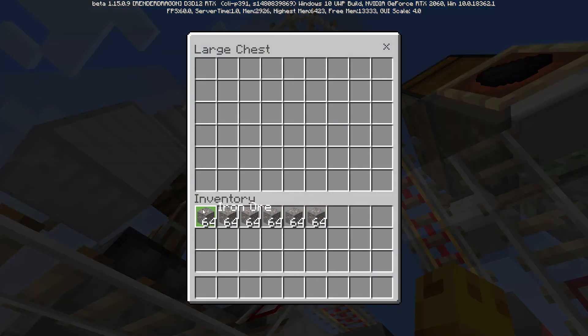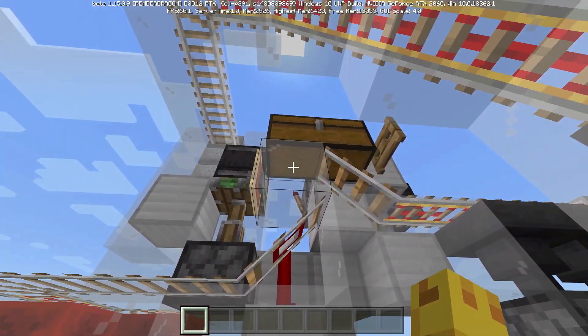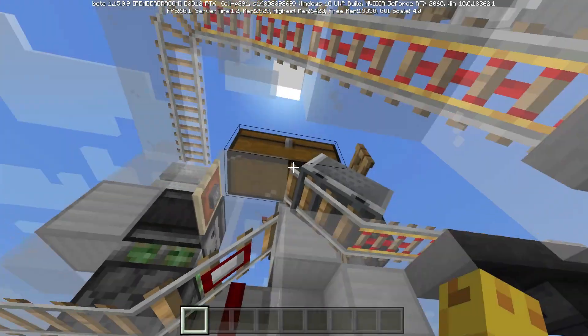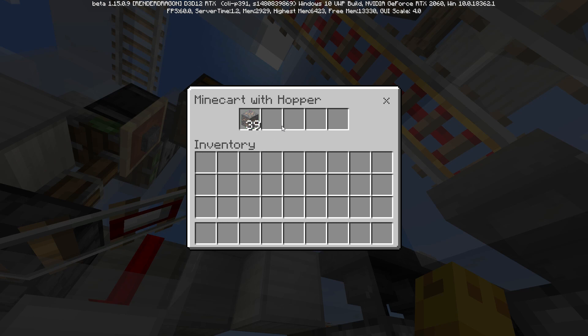Right here we've got the smeltable inputs. This one is my favorite because of the way that it is just perfectly timed. This hopper minecart should fill up with exactly 72 items, which is a stack plus 8. As soon as that happens, we should see the next one arrive and get the same exact amount of items.